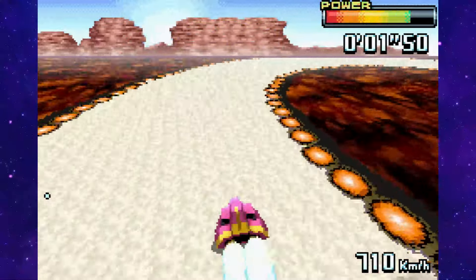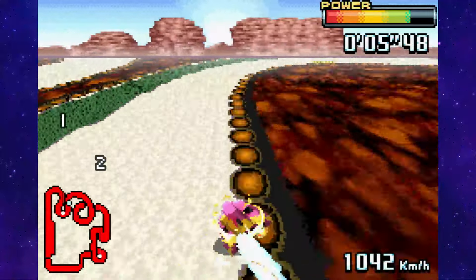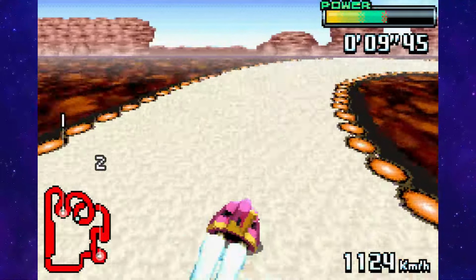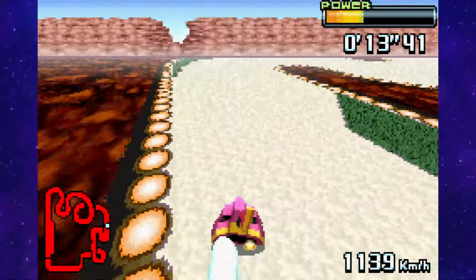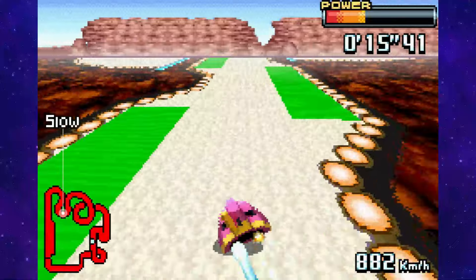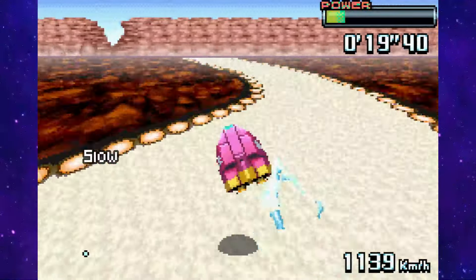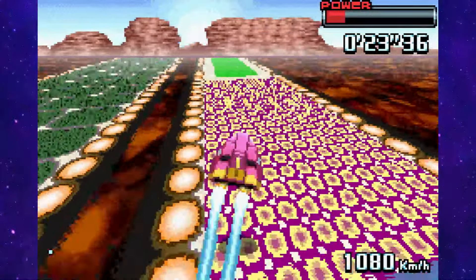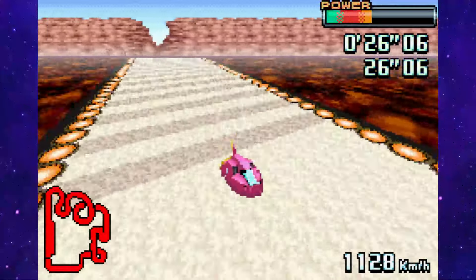I'm gonna be honest here, I had no clue how to tackle this one. The main challenge are these turns, especially the second one. I spent a lot of time on this one to find a somewhat consistent strategy and in the end I came up with this: slow down just a tiny little bit in the first turn, use side attacks here and slow down more here. I first tried side attacks but hitting the wall seemed to work better for me, so I went with that and ended up with a time that barely managed to beat the gold time.